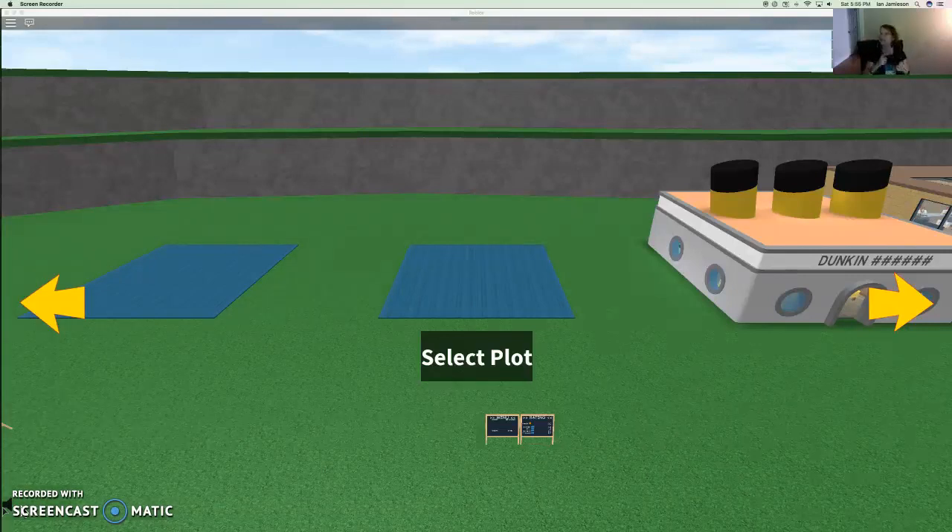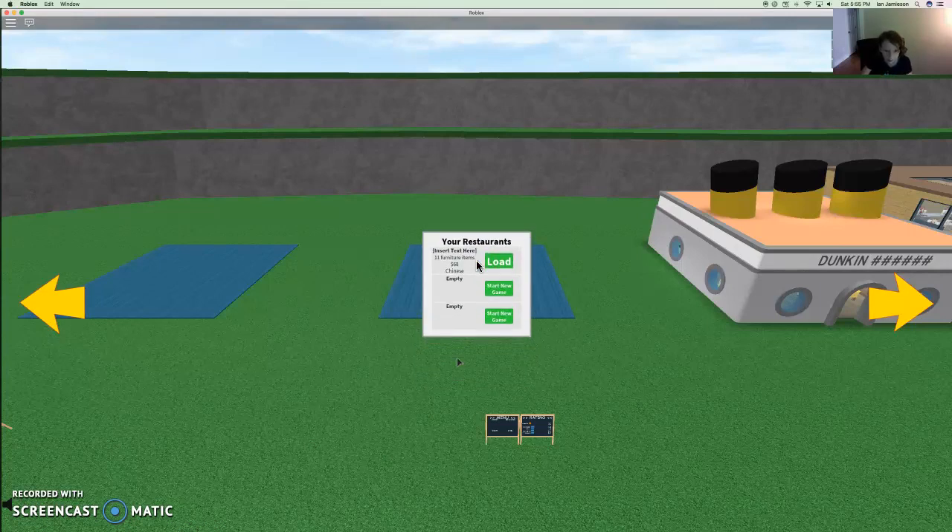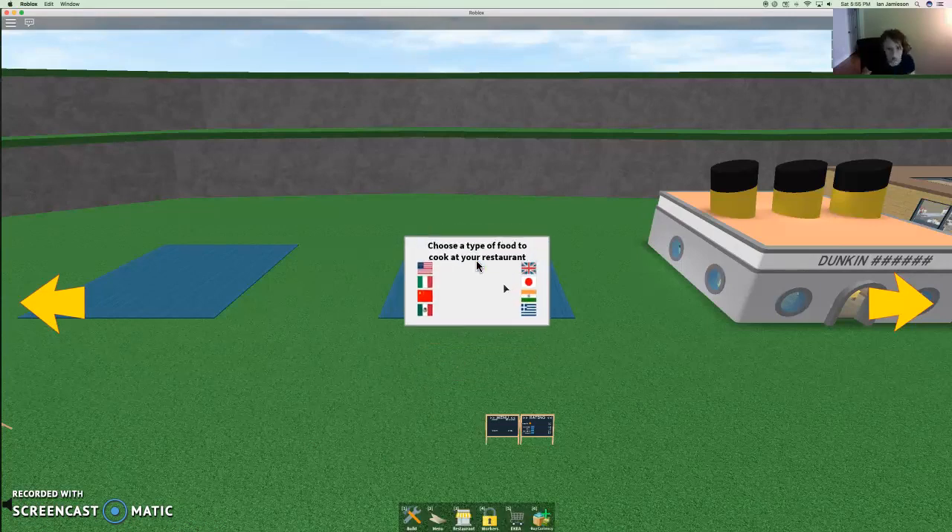Hey guys! Today we are playing Restaurant Tycoon! Okay, so select plot. It said dumpling thing — that's weird. I'm just going to put my plot next to it. Anyway, start new game.